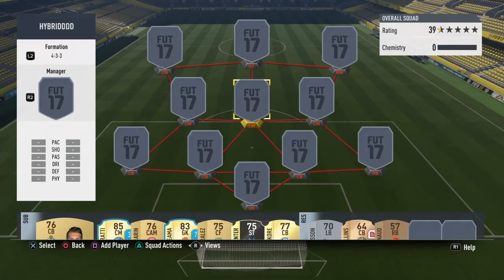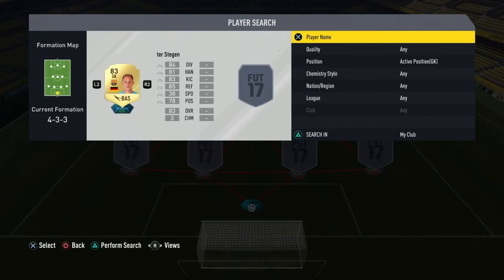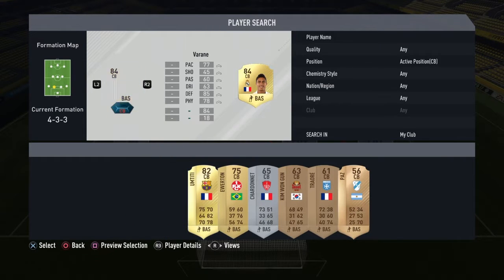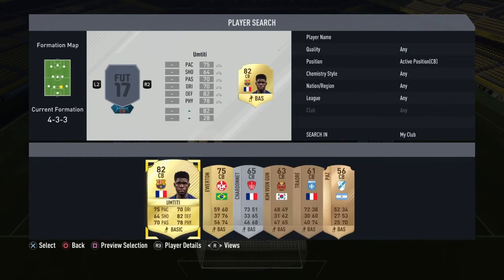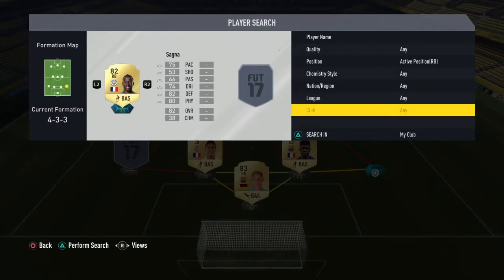I'm going to start off from the back. It's a hybrid team. We start off in goal with Testegen, who links with Varane and Umtiti at the back - a really strong defence. This defence bit will cost you around 14k. This team is probably worth about 35k, so like a 35k squad builder.